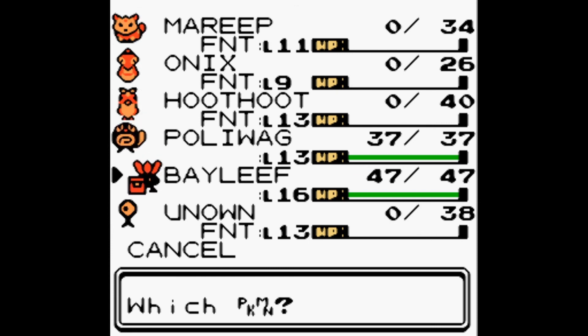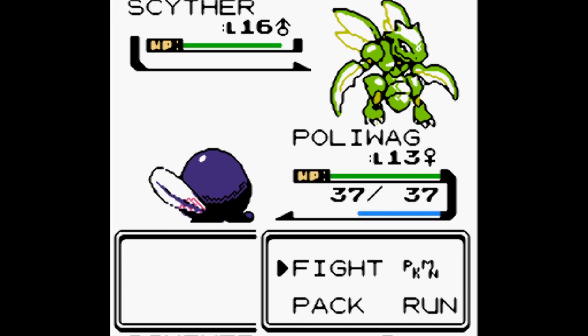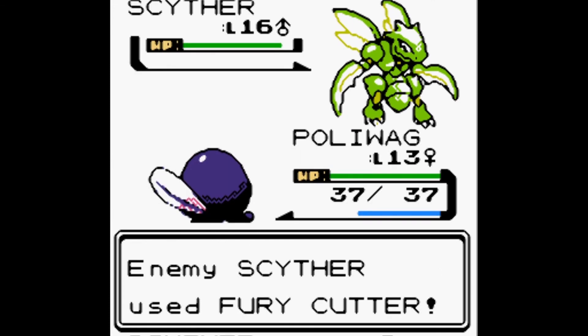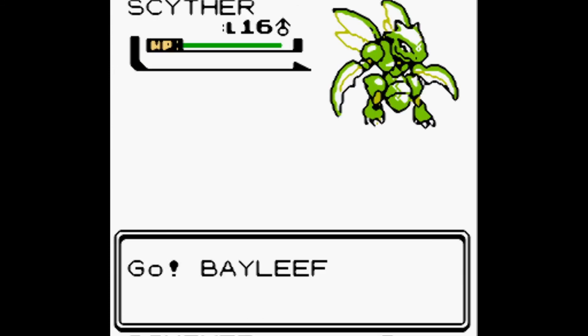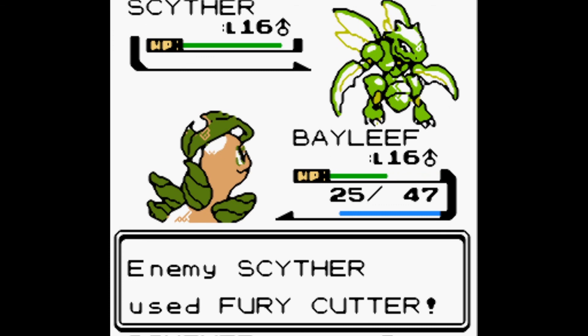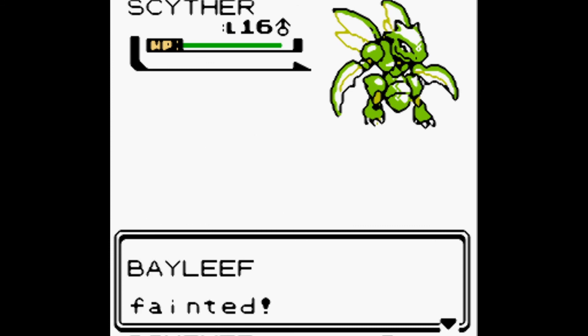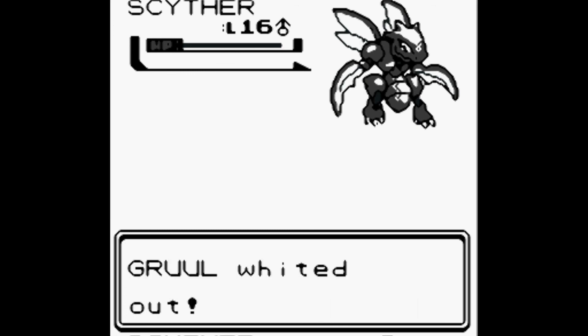Now we know Fury Cutter is a Bug type attack. Do we send in Bayleef since it's super effective against it, or Poliwag for somewhat of a fighting chance? We'll try Poliwag. Fury Cutter — won't live. And finally Bayleef. We could have poisoned it earlier when it was dealing 3 damage per hit, but not at this damage level. We are out of usable Pokémon and we whited out.